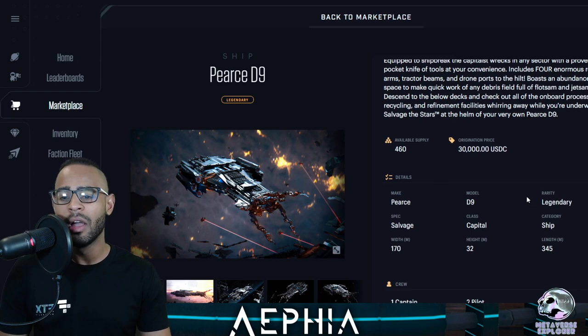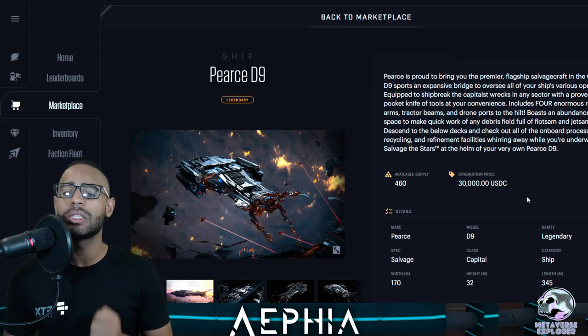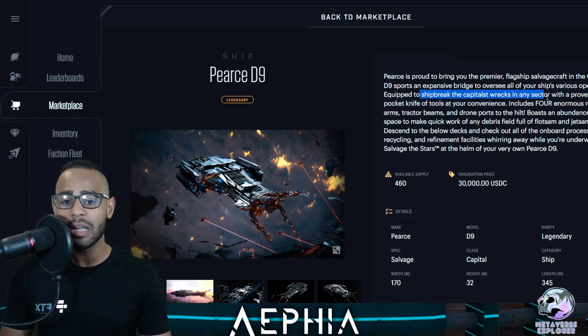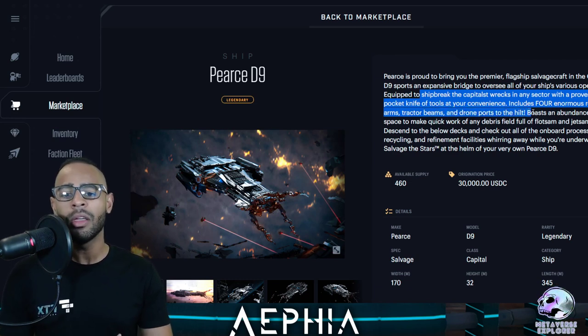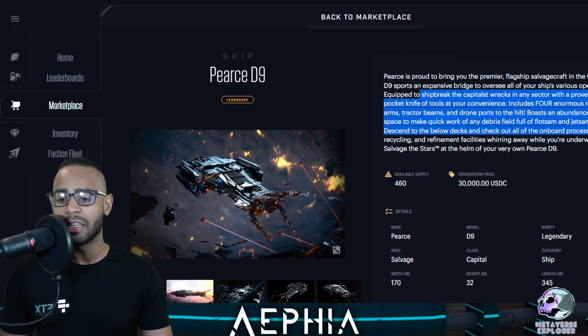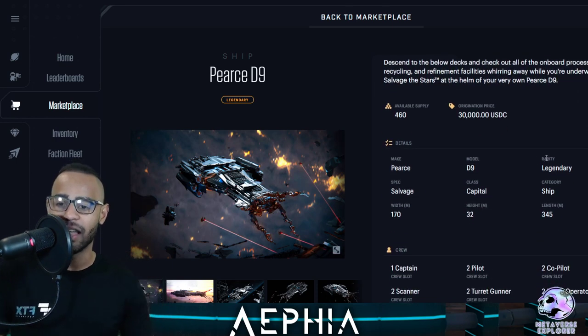Let's read the description: 'IRIS is proud to bring you the premier flagship salvage craft in the galaxy. The D9 sports an expansive bridge to oversee all your ship's various operations, equipped to ship-break the capitalist wrecks in any sector with a proverbial pocket knife of tools at your convenience. Includes four enormous robotic arms, tractor beams, and drone ports to the hilt. It boasts an abundance of cargo space to make quick work of any debris field full of flotsam and jetsam.' I know flotsam — never heard of jetsam — I assume it's space junk.